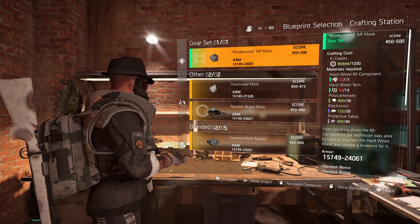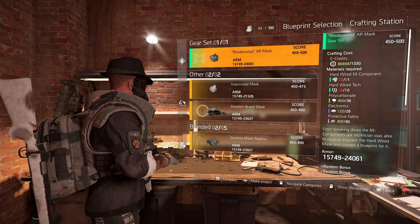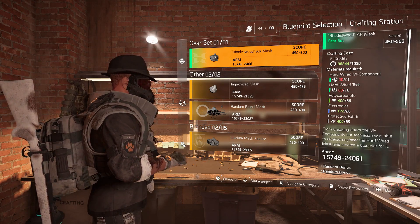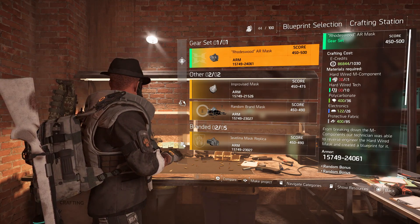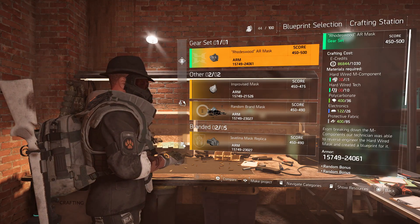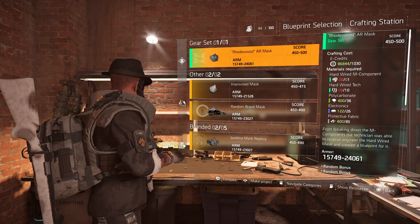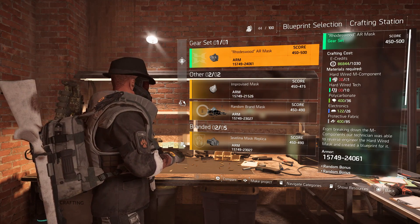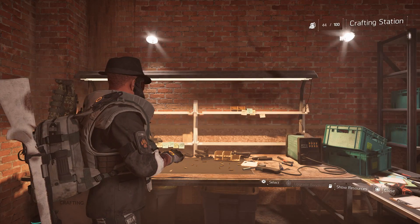Just head to your crafting station to find your blueprints. Unfortunately you need to collect those components and materials again in order to craft them, so I assume they're going to drop in the same way. I've not actually gone out yet to try and get any, but I'm sure that's the case because you can stack them and collect a couple. Gavin actually got four in a row when we were grinding for one of my components, so you are able to stack them.